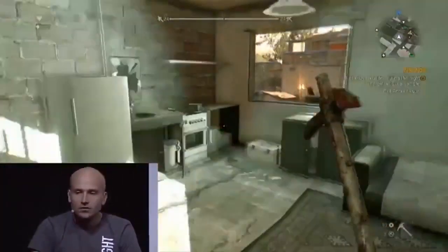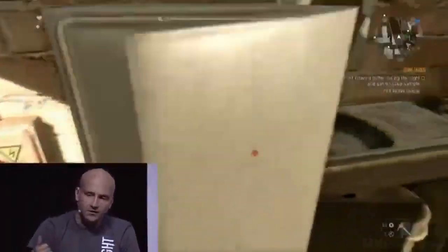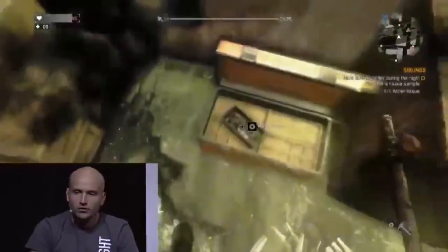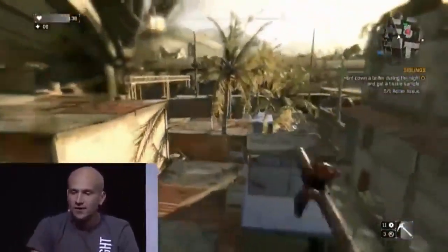Right now we can use our survivor sense to scan the environment and see things that are interactive. We can check what's inside the fridge — there's a tin can we can use for crafting weapons, and metal parts as well. But I think there's a guy spitting on us through the window, so let's go to the safe house directly.